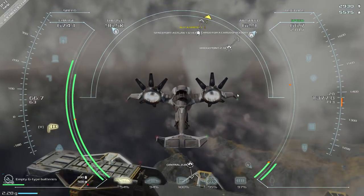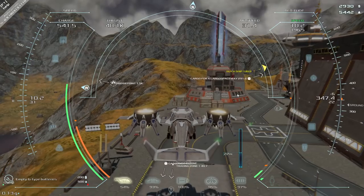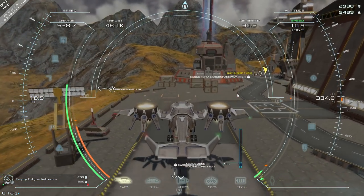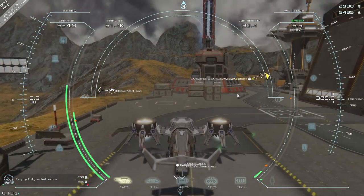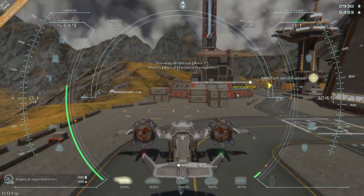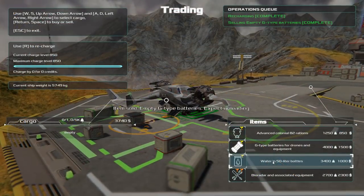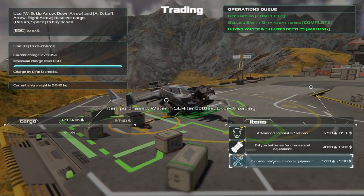We are going to aim to get a new ship that's going to cost 10,000 bucks, and I'm just doing a little bit of trading. You can see I've sort of got the hang of landing — well, it's not as horrible as it used to be. This particular aircraft cannot make it to the mainland, and the ship that we're going to get will be able to.